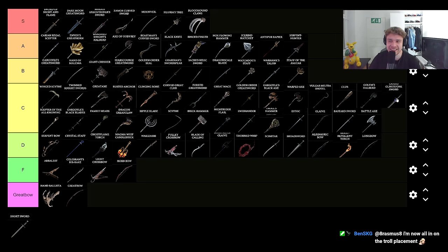Lazuli Glintstone Sword is also this low, and I did the power stance with that as well, didn't I? Why was this so much better than the Lazuli Glintstone Sword? At least I felt like so much better — we had basically exactly the same build. Because it will go higher than Lazuli Glintstone Sword.